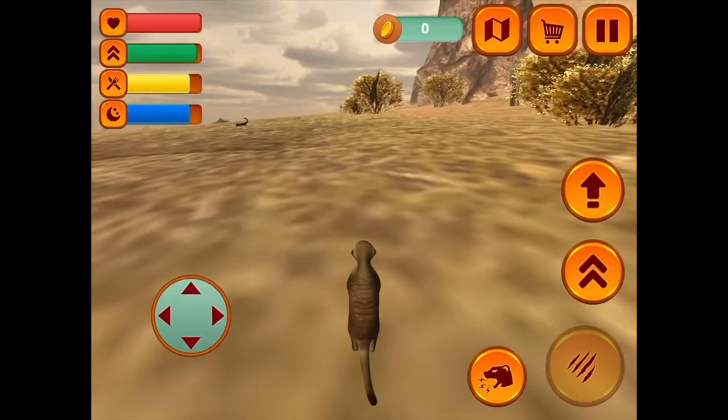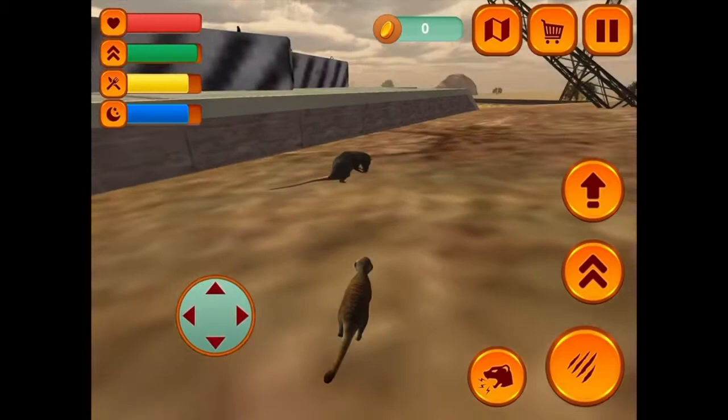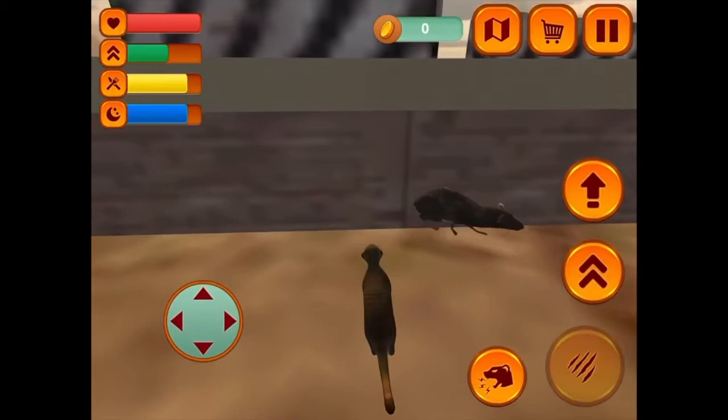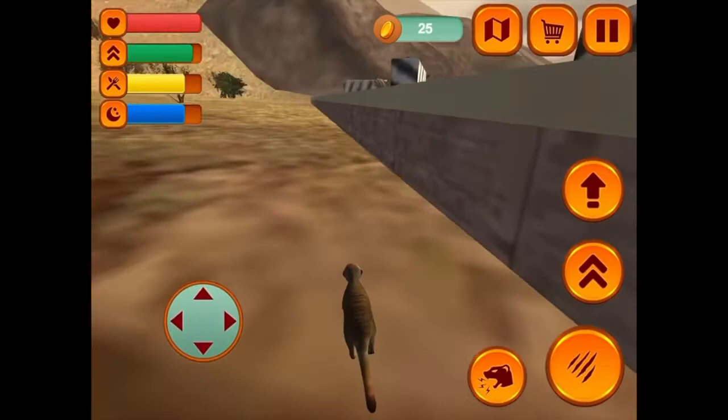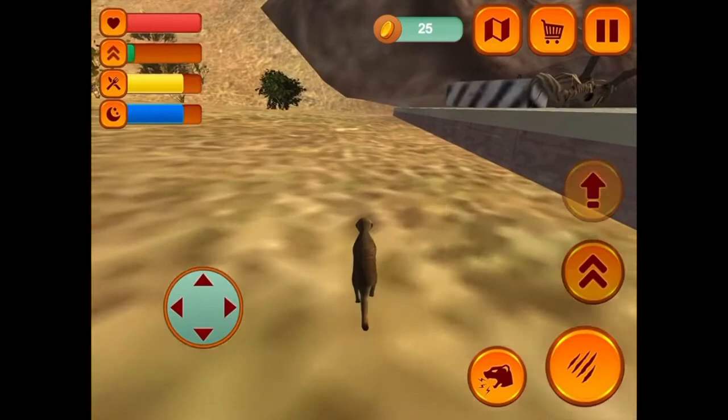Come back here, rat — I want to eat you! Oh, I keep jumping too far. Get back here. There we go. Why'd you go up there? Now I have to climb back up. I have to run before the snake comes back.